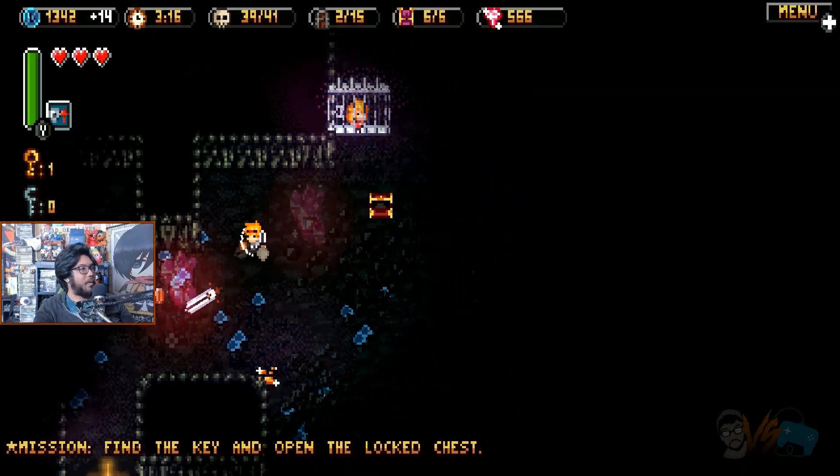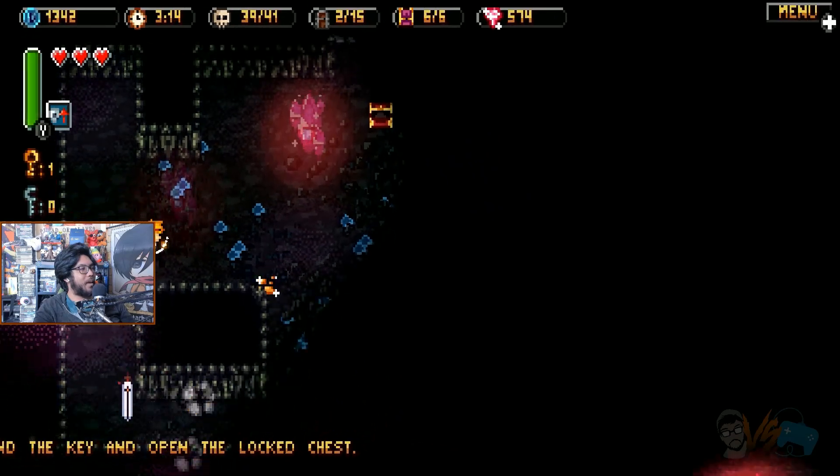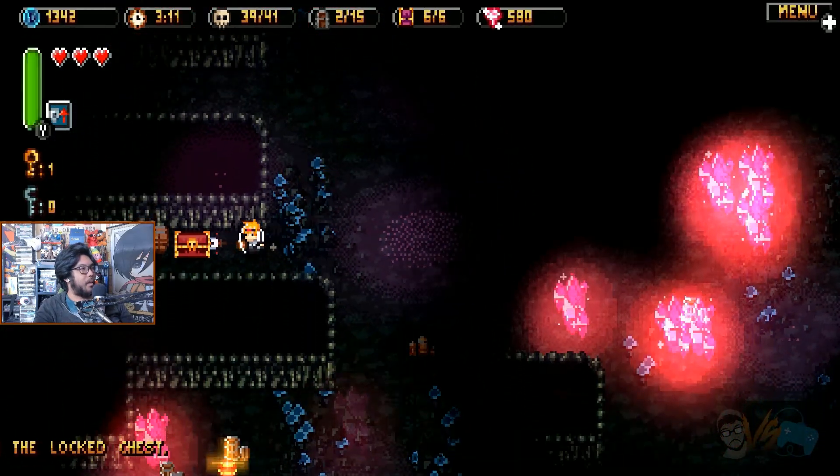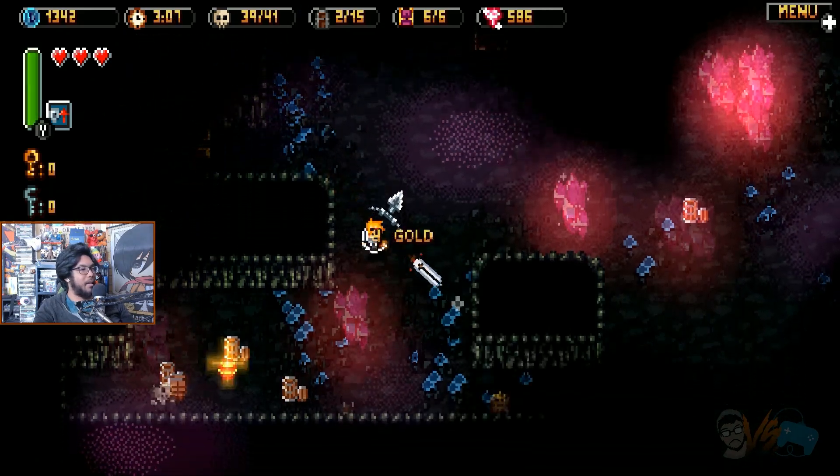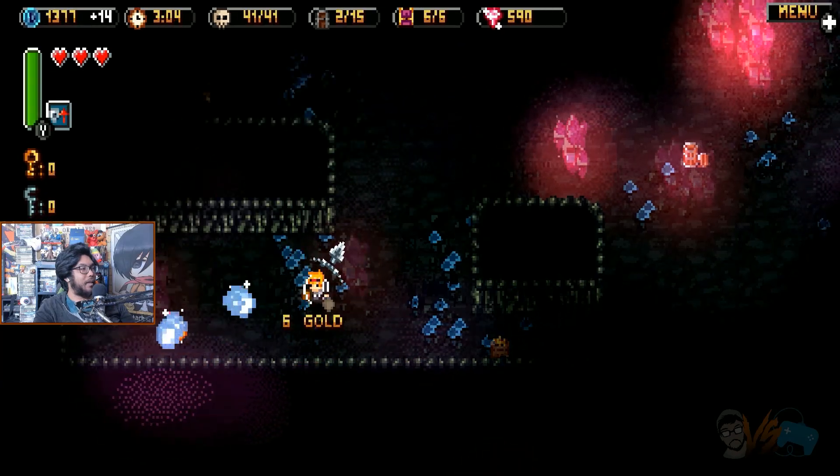There's a little arrow to the bottom right, so at least it's nice enough to give you some direction. Check it out — plus one attack. I think those are just straight stats. Just fine, I guess.